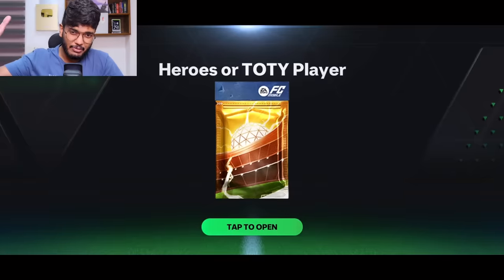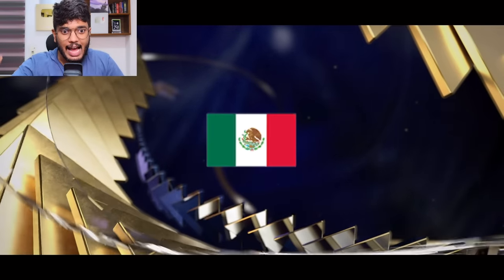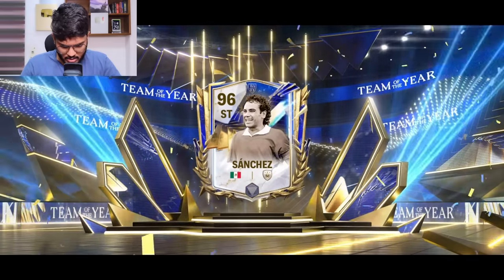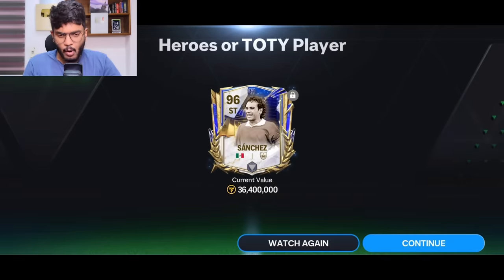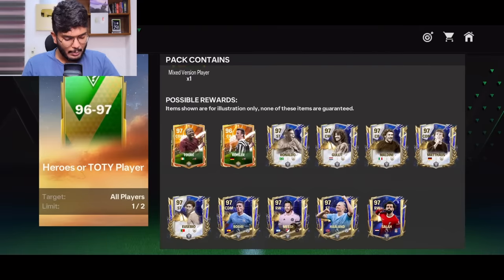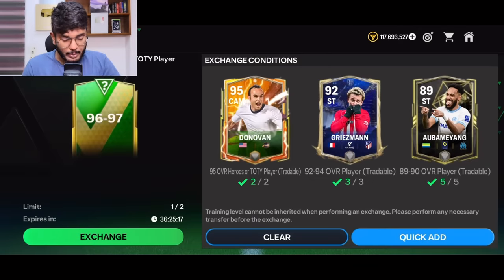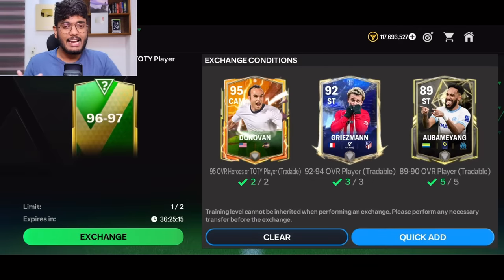Let's go — I'm hoping for the best, hoping for some profit if possible. Here's the first exchange of the day — come on EA Sports. It's a Team of the Year version and it's... Mexico. Wait, did EA just scam me? Guys, this is wrong. I thought those were the only possible outcomes — no way! EA has actually scammed me. I spent 100 million for a 36 million coin card. Wow, that is very bad.